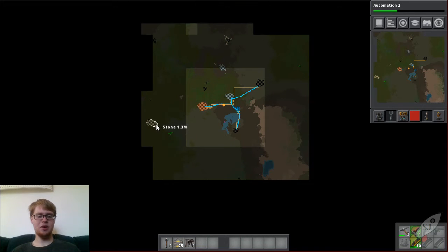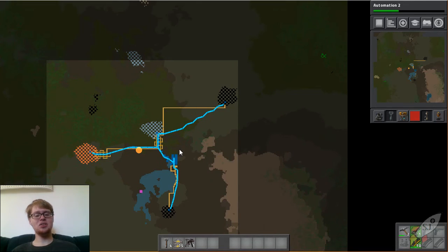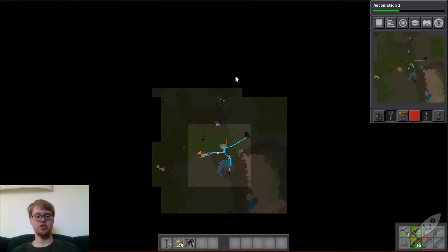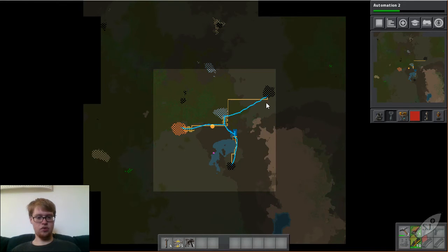I might make another radar and expand the electricity down to the stone since I know that's where I'll be going, and place the radar down there to help expand the map that way too. Something with the coal - I don't know which direction I'd want to expand in. If I have a train station going near the coal and in between the iron and copper, and by the stone too, that's probably what will end up happening.